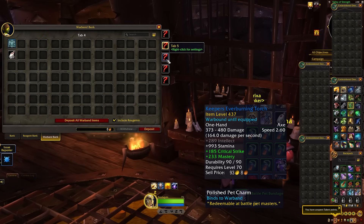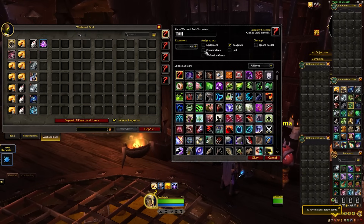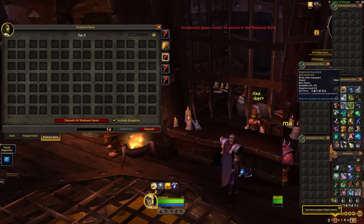Just like any other bank tab, you can customize these things a bit more so when you're dumping a whole bunch of stuff in here you can organize things. You can rename tabs, filter them, and assign filters so if you want a tab just for reagents or just for equipment, items will go straight into the tab of your choice when right-clicking to deposit. Just make sure you hit okay before moving to the next tab so you don't accidentally swap settings — then you can swap out icons too.